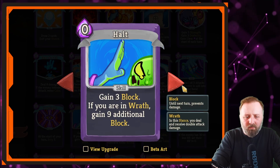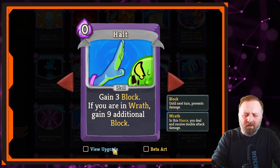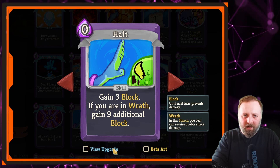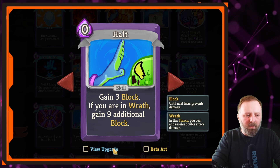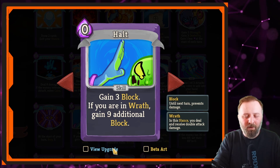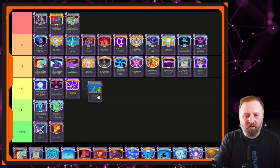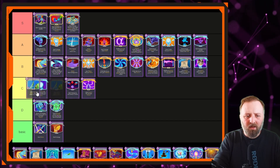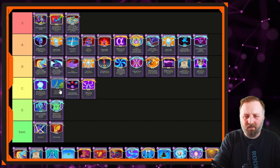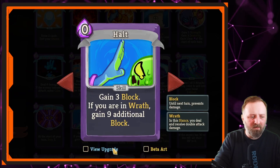Next up, Empty Body — 0 mana for 3 block; if you're in Wrath, gain 9 block. It's a great card in theory, but if you're in Wrath looking for a card, you want something to get you out of Wrath, not something that just gives you block. Very situational. If you have a high Wrath deck and you're low on defense, I'd be tempted to pick up one. Situational, not horrible, but not good. Better than Blasphemy. It's going to get a pity B tier — because it's better than the C tier cards.